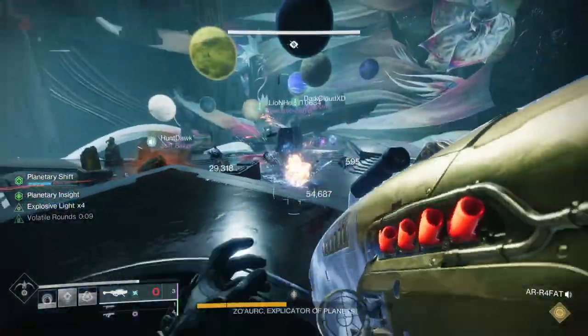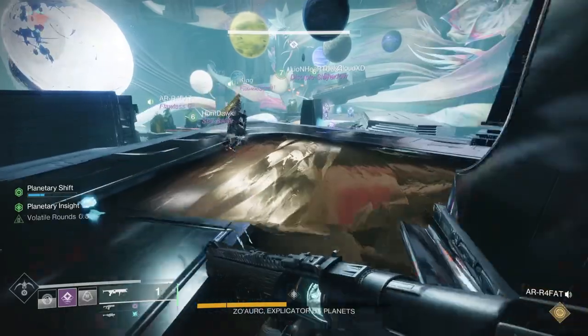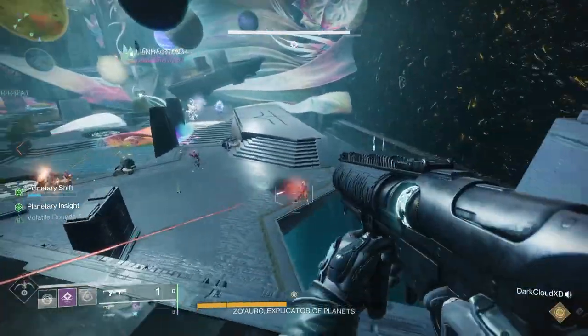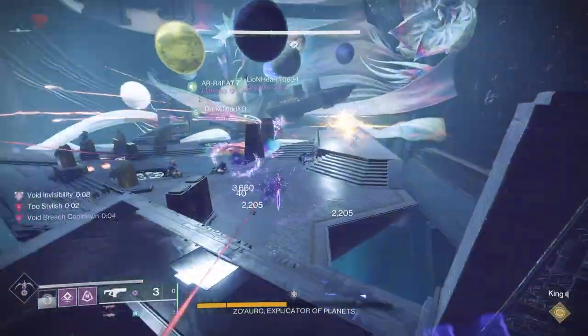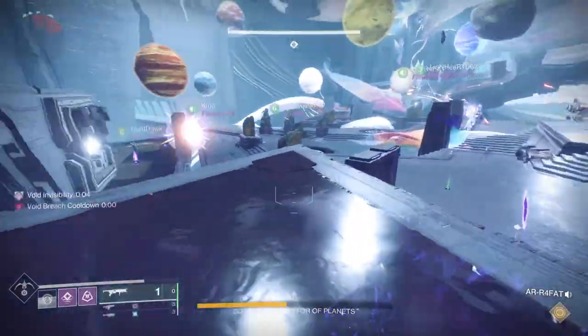On each of the plates, if you're on the dark side you're always going to see one planet that is light. If you're on the light side, you're going to see one planet that's dark. Your goal is to get those planets to switch sides so that on the dark side you have only dark planets, and on the light side you have only light planets.